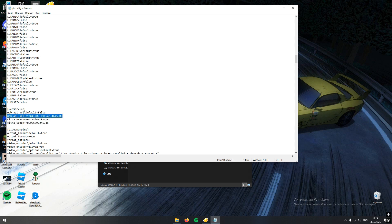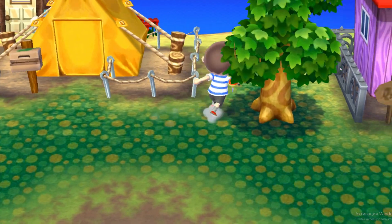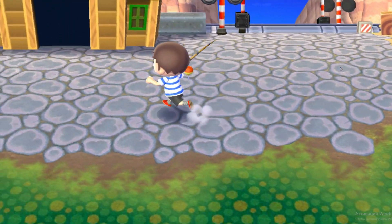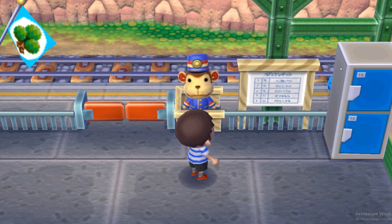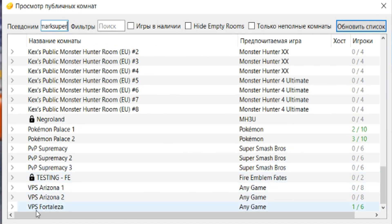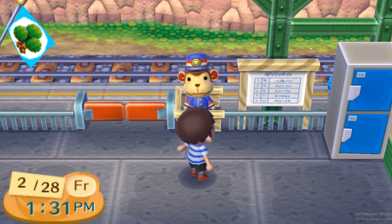I will leave the link in the description below. Set your Citra username and Citra token — type whatever you want. Now boot up your Animal Crossing. You need to go to your train station and connect to your friend. Go to Multiplayer, browse public lobbies, select this one — you are connected. Wait for your friend to open the gate.